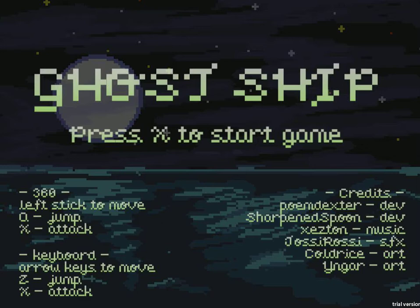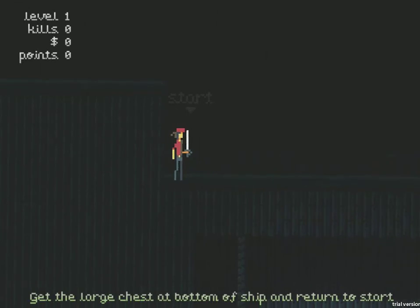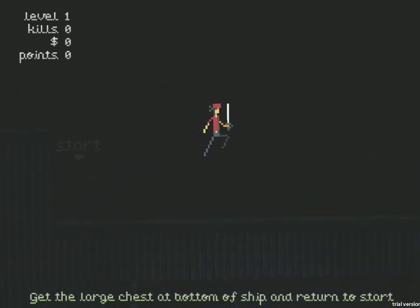The idea behind that is that mixing permadeath with procedural generation is going to avoid the problem of just memorizing the level to work your way through it, because every time it's going to be different. So let's take a look at Ghost Ship.